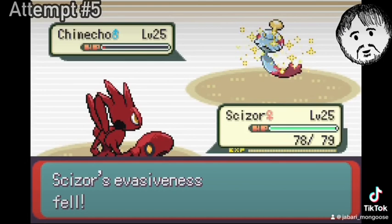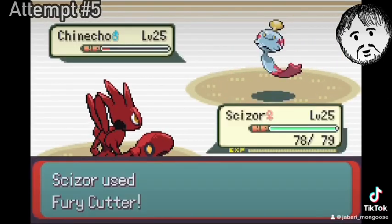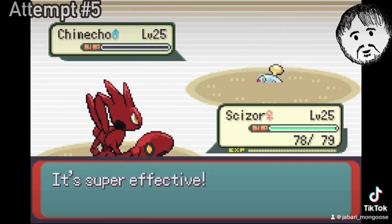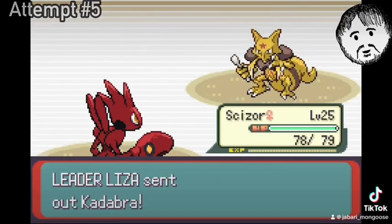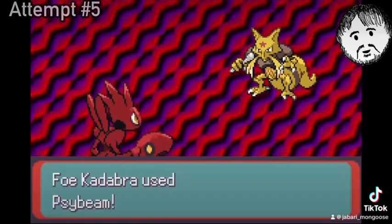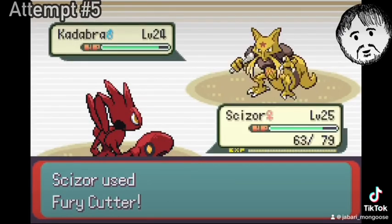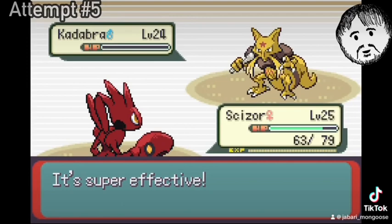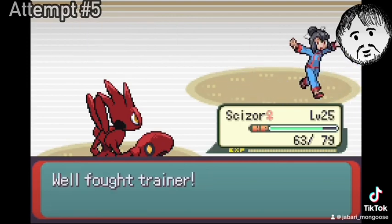But all it goes for is a Defog, so I just go for a second Fury Cutter, and fortunately I hit, which gets the clean knockout on Chimecho. Then her last Pokémon is a Kadabra — it is faster, which doesn't surprise me. Kadabra is pretty fast and hits pretty hard on the special side. But another Fury Cutter gets the kill, and I bet that crit didn't even matter.